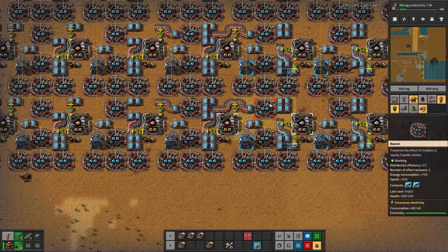The solar build itself uses direct insertion throughout as much as possible. Copper cable is directly inserted into circuits, then directly inserted through a chest into the solar panels, with some fast-insert beacons with four speed modules. Then copper is directly inserted into the accumulators. The oil build is right here — very convenient. There was oil nearby, so they probably picked this spot specifically after seeing the resources needed to build the solar and accumulators, then chose this as their field layout.